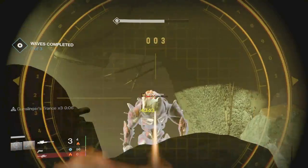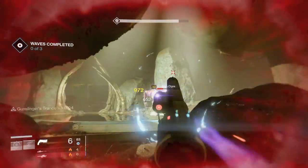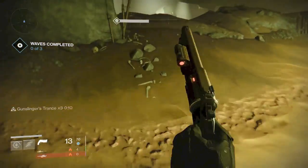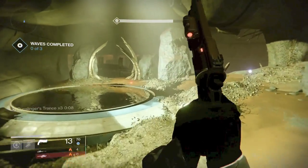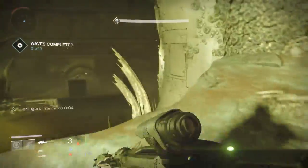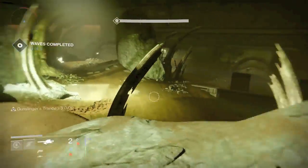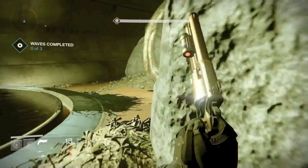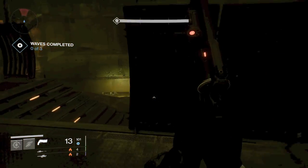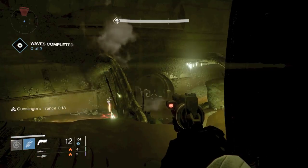I'm going to fast forward the video a little bit. Once you kill the Ogres, just use your sniper and then finish them off with your primary. I'm using Black Hammer — if you don't have Black Hammer, a normal sniper rifle is going to be perfectly fine. The other half of the first wave hasn't spawned yet, but you can see the red markers on the map with no enemies out of the doors yet. That's because I stayed on the left side. As you make your way over and get close to the door, they should start spawning.